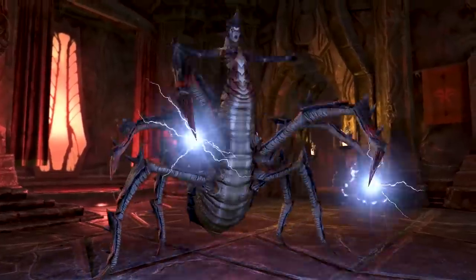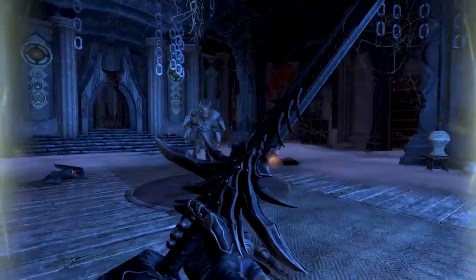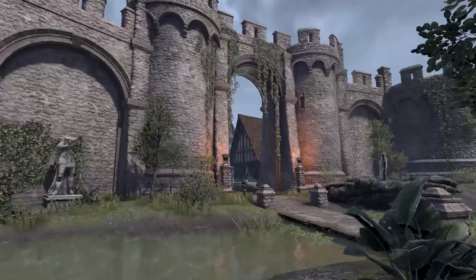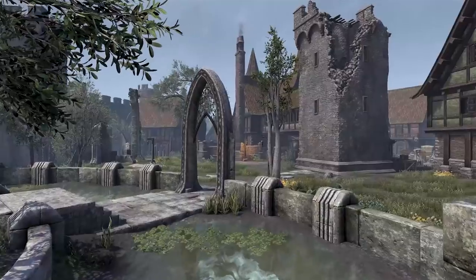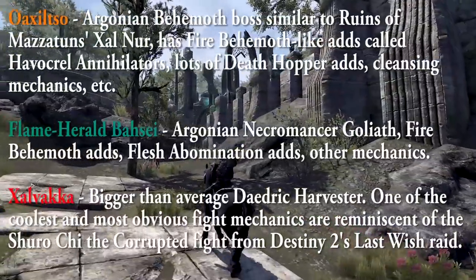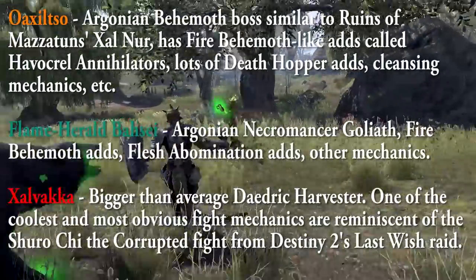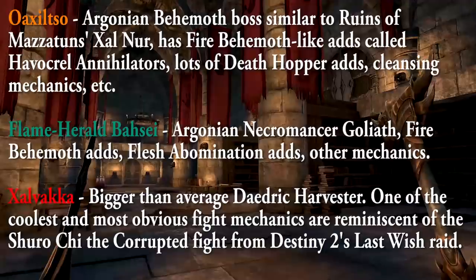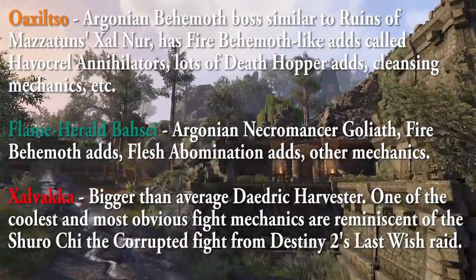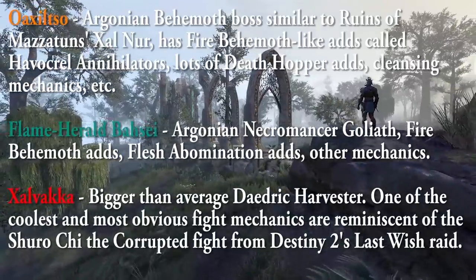Let's go over the Rockgrove bosses — three bosses, three hard modes. The preview group did a full normal run and a post-boss-one veteran clear. The first boss, Oxelzo, is an Argonian behemoth similar to Zalner from Ruins of Mazatun, with fire behemoth-like ants called Havocrel Annihilators, lots of death hopper ants, and cleansing mechanics. The second boss, Flame Herald Basset, is an Argonian necromancer who turns into a Goliath, with flesh abominations, fire beams, and other mechanics. The last boss, Zavaka, is a Daedric Harvester — much bigger than average — and is one of the coolest fights I've seen in a while, with mechanics reminiscent of the Shuro Chi Corrupted fight from Destiny 2's Last Wish Raid.